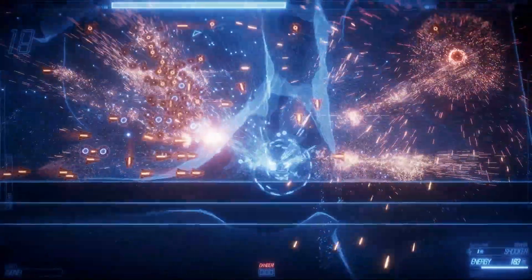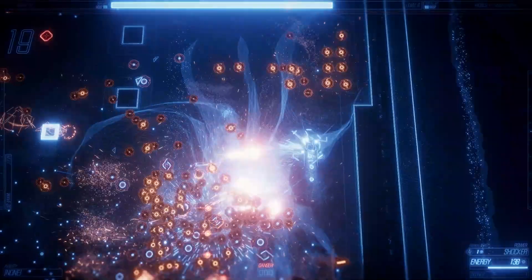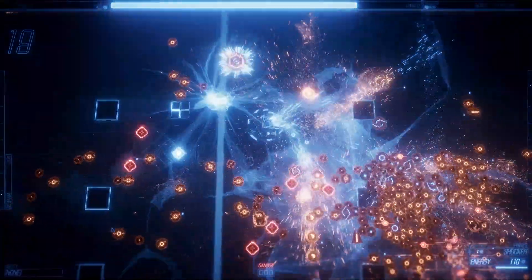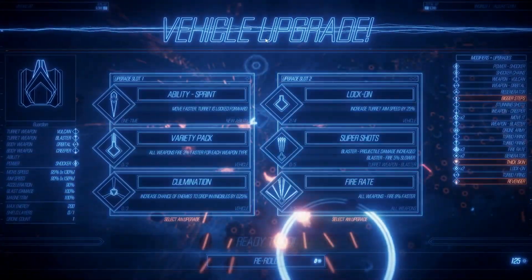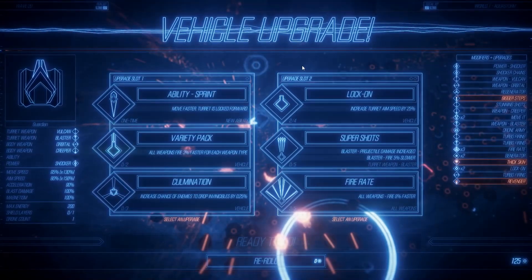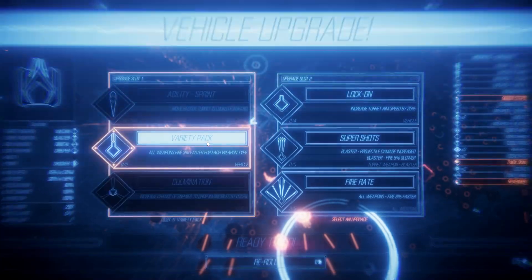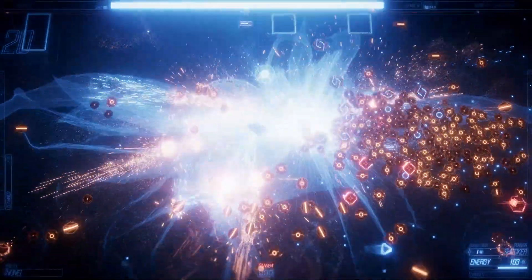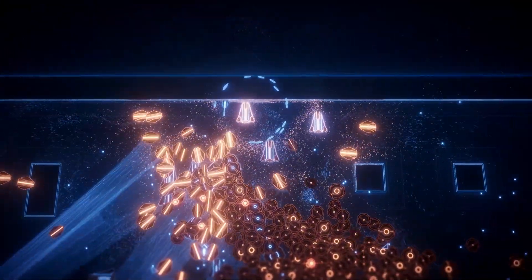Just kill everybody around me until I regenerate my shield somehow. This is not looking good for me. Come on, let's get these if I can. Almost dead. This is pretty risky, honestly. Move faster — turret is locked forward, that is bad I think. Increase aim speed. Increase chance of enemies to drop invincibles. All weapons fire 3% — this is nice because I have a lot of weapons. More fire rate — let's keep going with the fire rate. I need to get my shields back on. I don't know how to do that though. That was way too intense.